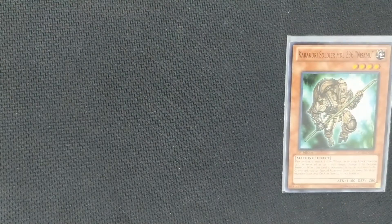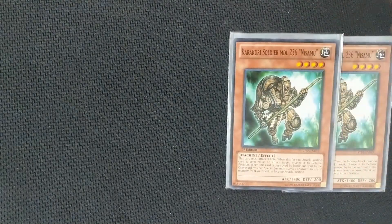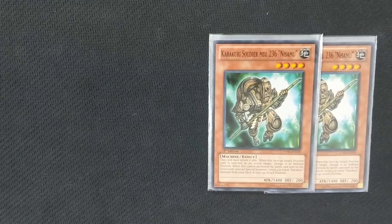Next we run a couple of level 4s. The first is Karakuri Soldier Model 236 Nisumu. When this card is destroyed by battle and sent to the graveyard, you can special summon a level 4 or lower Karakuri monster directly from your deck. So basically he floats — that's the reason we run him.